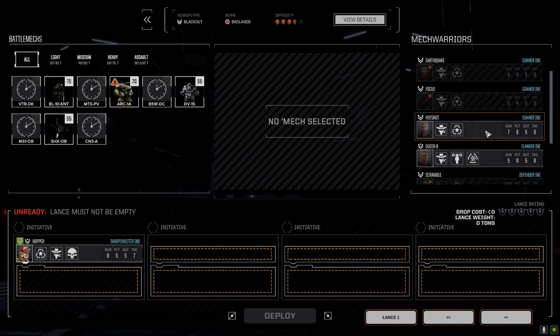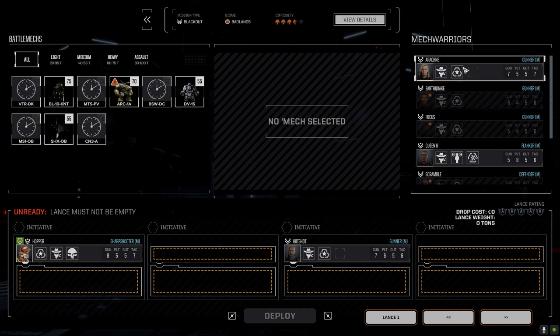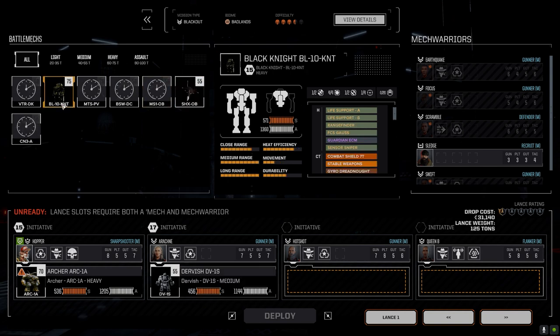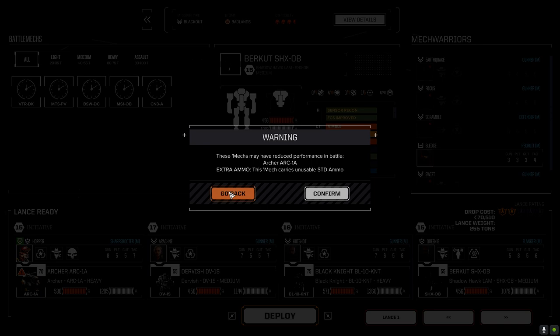Free World's League is not going to like us after this, but sirrah is what I say. All right, Hot Shot — Arachne, Queen Bee, and let's get the Archer, the Dervish, the Black Knight, and the Shadowhawk. Let's go do this.